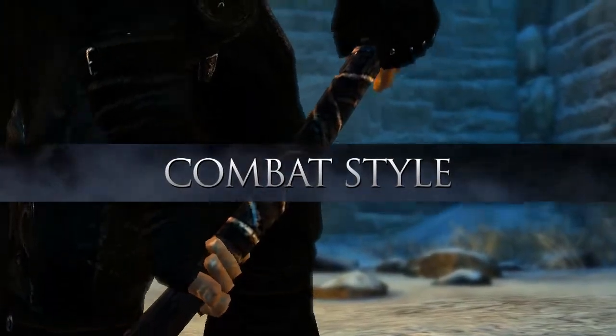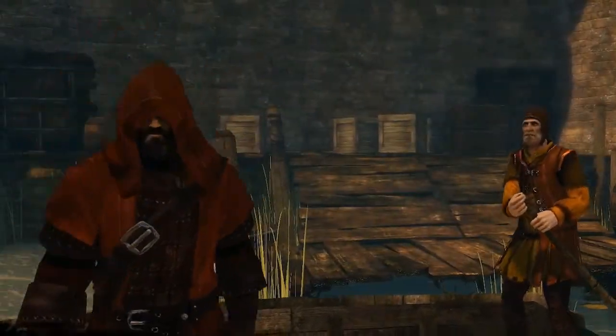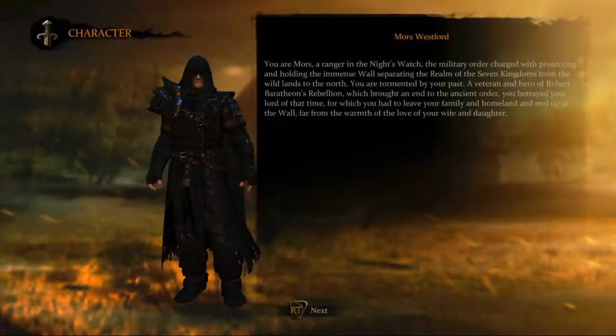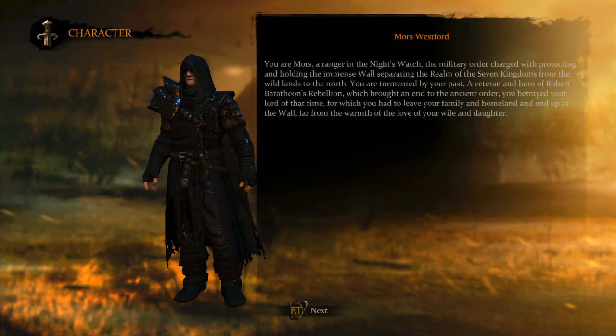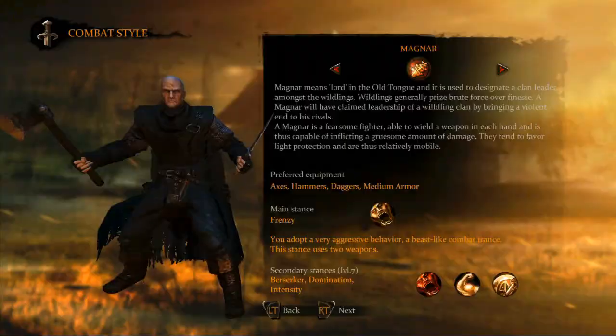As we mentioned, both of the main player characters, Mors Westford and Alistair Sarwick, have unique individual classes with inherent distinct skills. Mors, a hardened warrior of the Night's Watch, can fight as a landed knight, a brutish hedge knight, or as a fierce magnar.